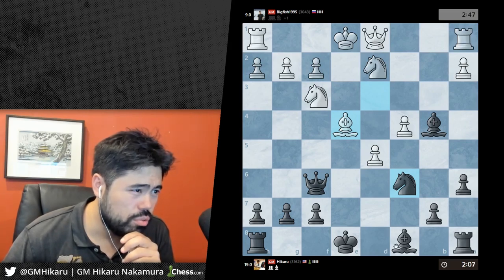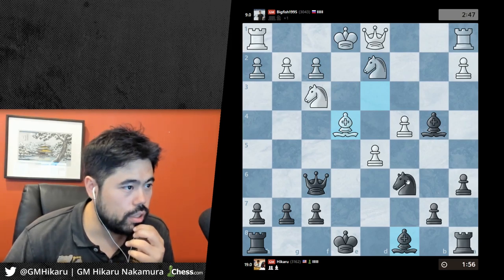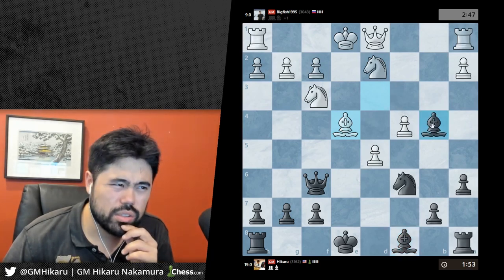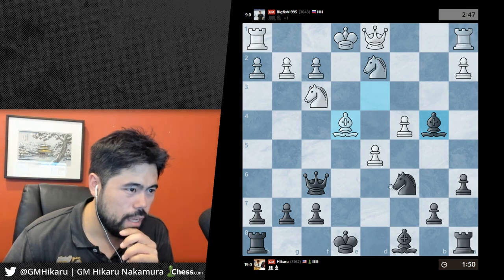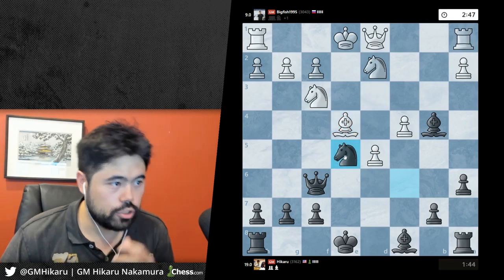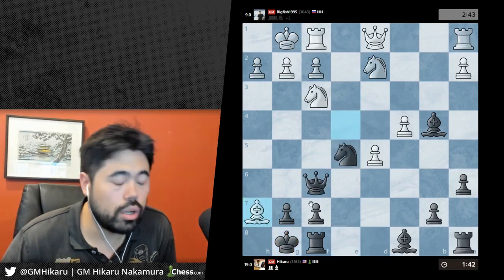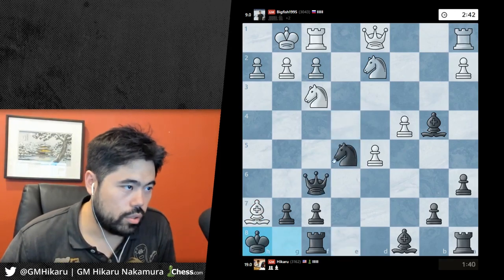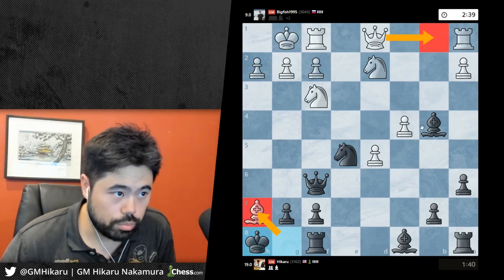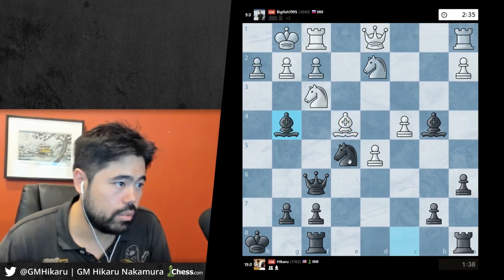I play bishop g4. Wait, g5, castles. Just down a pawn here - g5, castles, we'll castle, he'll take. I'm just gonna be down a pawn. Oh, and I blundered this one too - now I'm just lost because if he takes, his queen b-won't... I completely forgot about the double check. Let's go bishop g4 and try to make it somewhat messy.